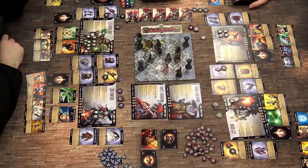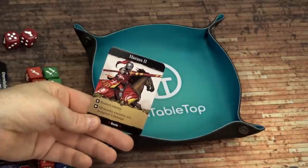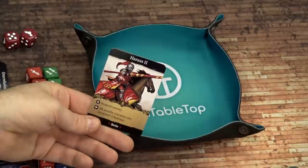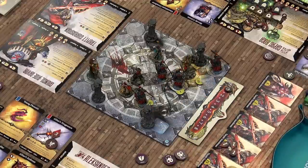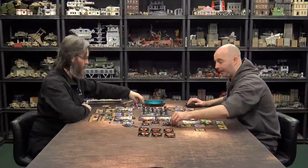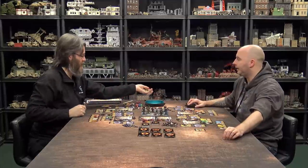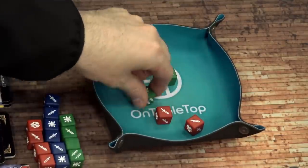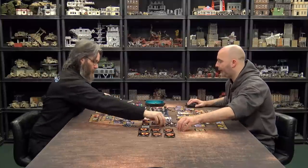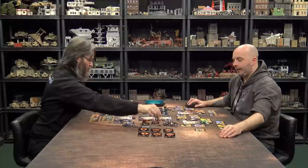Guardsman four activates and Harasses — all nearby enemies are assigned three damage. He's tucked in a corner and can only really reach the tank. Assigned damage skips armor, so the tank takes three regardless. I'll also take additional rolled damage from the attack, but that won't get through armor — so it's just a flat three assigned damage. We track this with damage tokens.